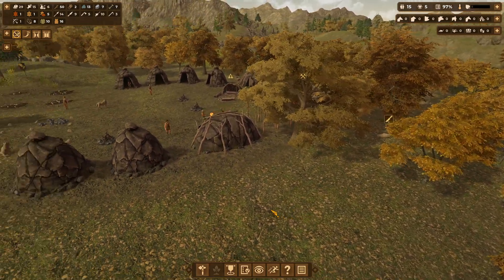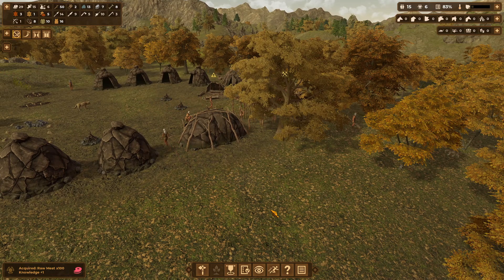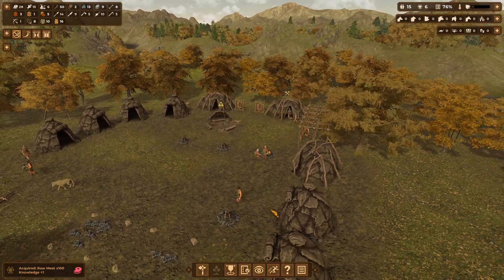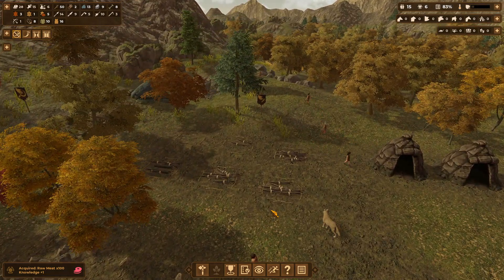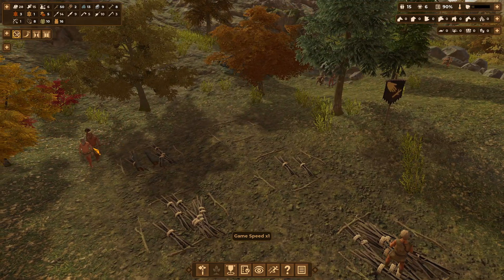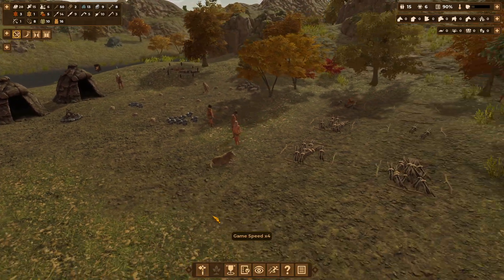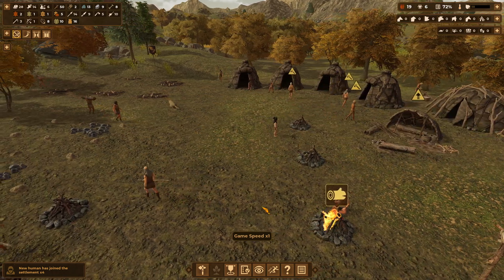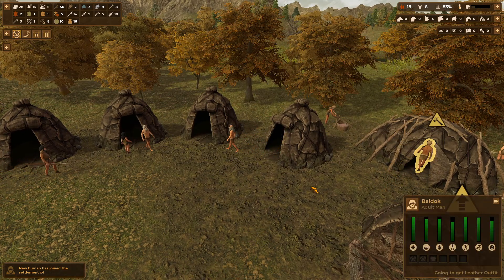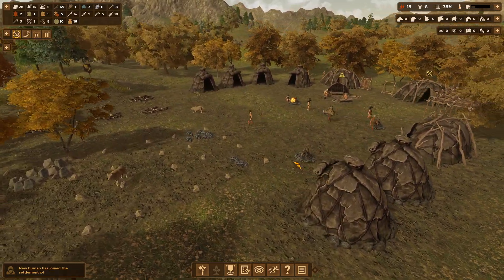Don't let it go to waste — we're eating dog tonight. Just one meat, but it still feeds people. Migrants! Speak of the devil — three of them. Two adult dudes and a young male, a boy, an adult man, and an old man. We'll take them. Oh, there's actually four of them. Whatever, we'll take all four.